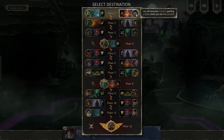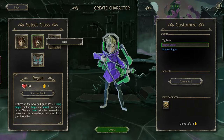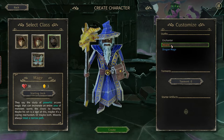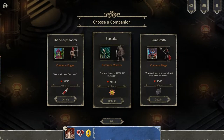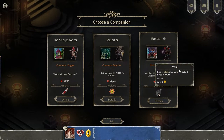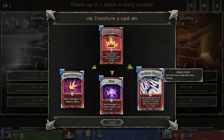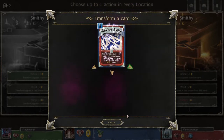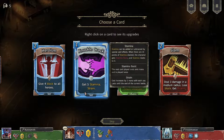Each dungeon run, you get to choose a main character — it could be the mighty warrior, the cunning rogue, the scholarly mage, or the innovative tinkerer. As your adventure continues, you also get to choose two more party members to adventure with you, each with their own deck of cards. It's like assembling your own team of superheroes. Each card has its own special move or power, so picking the right ones is like choosing the best tools for a big adventure. Do you bring along a card that packs a powerful punch, or one that helps you heal after a tough battle? It's all about strategy and making smart choices.